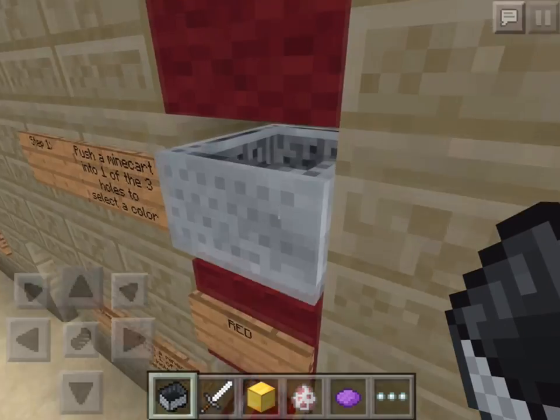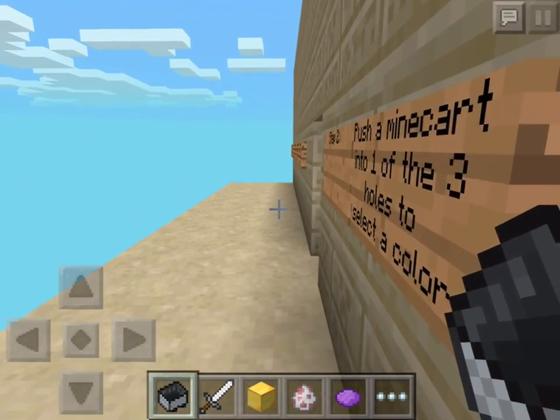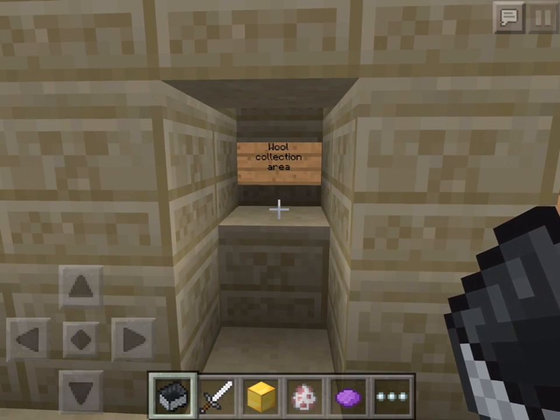So first we have to push this one, and then we have to push this one. What we're going to do now — I'm not going to show you guys how exactly the redstone interior looks — we're just going to stand here and wait for the orange wool to come to us. I'll be back when the actual orange wool appears.